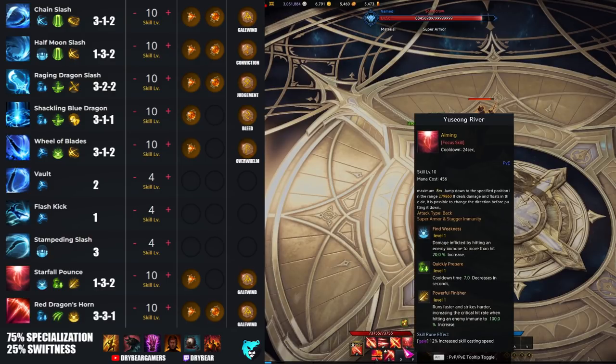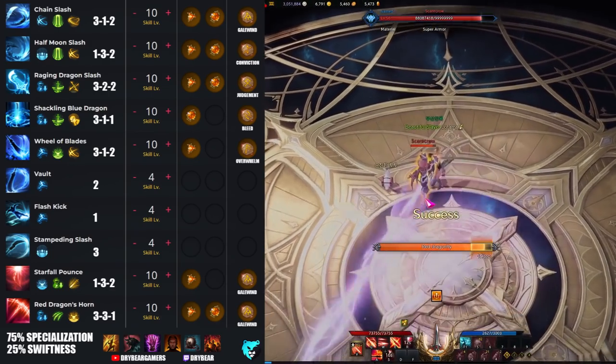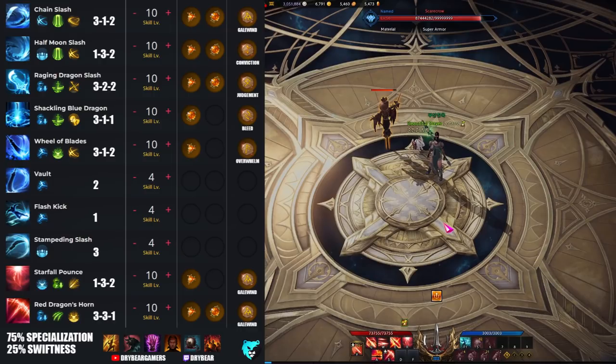What's cool is you're running cooldown tripods on both of these abilities. You can switch into red stance, dump these, get a bunch of damage out as they hit really hard, then build up your meter and swap back to blue. For this build, we're going to run a 75% Specialization to 25% Swiftness setup. Specialization increases the buff you get — which you're already enhancing with this build — and it gives you extra meter recovery, allowing you to build that meter up, get the maximum buff, and swap between the weapons.